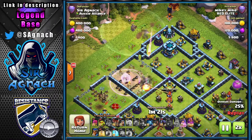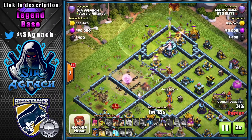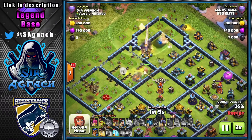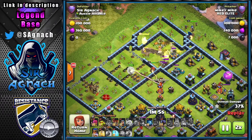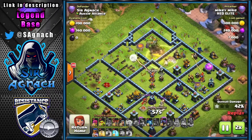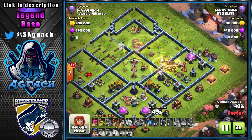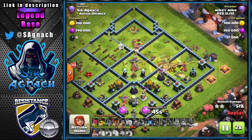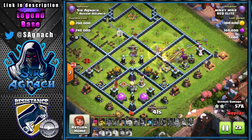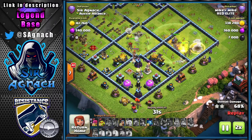On this occasion the Queen gets stalled by the Ice Golem, which is why I like having it there — it kills time, and with the scattershots and X-Bows doing significant damage, she didn't end up using her ability. He starts his hybrid but I have my Giant Bombs, tornado trap, and everything set up to stop or slow it down.